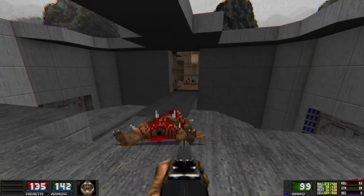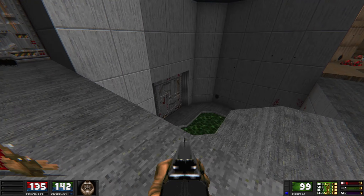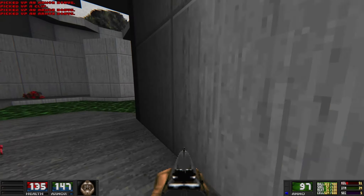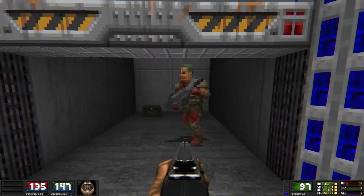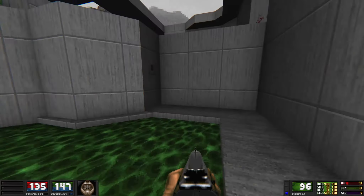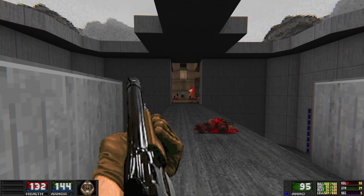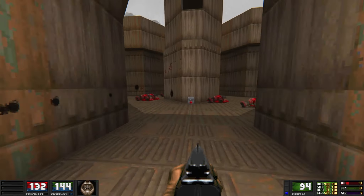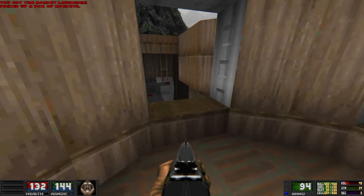Do we do the blue door first or the not-key door? Let's do this one — it's a dead end. I thought it would maybe loop around to the backpack. Let's do the blue door. What did that do? Oh — it's a little watchtower. Nice. The original Military Base has that sort of cage in the middle, which I always thought was pretty cool — some indication that they're locking up the zombies.